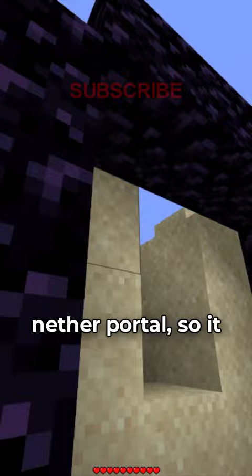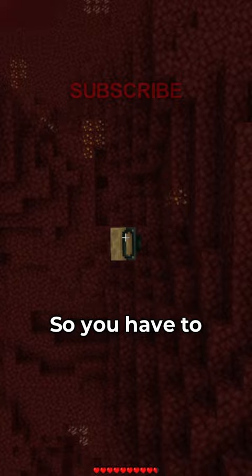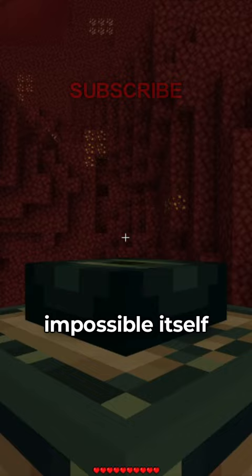The nether was pretty weird too, because the chest found in the fortress actually contained end portal frames with the eye already filled in. So you have to throw these in the air and hope they land the correct way, which is nearly impossible because these things go in all directions when you throw them.